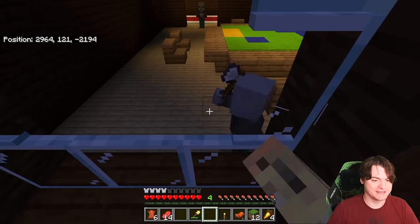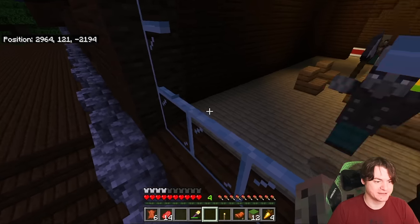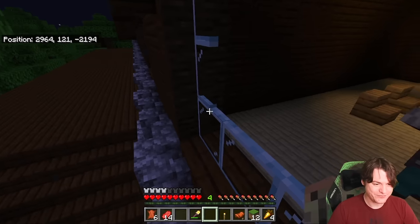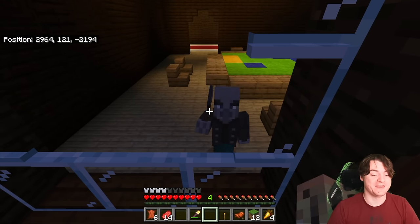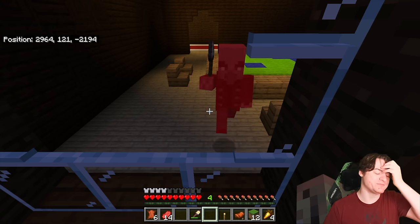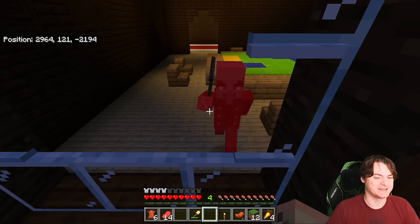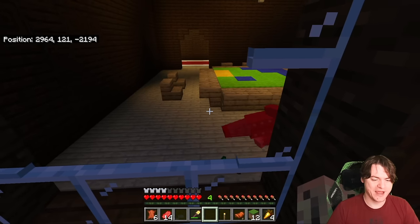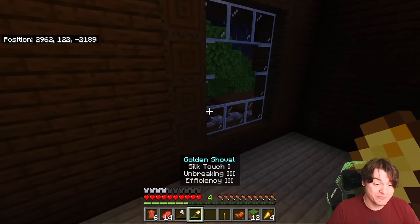Just hang out behind some blocks in such a way that you kill any enemies running at you — controlling an engagement so you can't get hurt is much easier if you're new to the game than making an engagement where you might get hurt. Every single enemy that comes through, do this exact same thing — bring them to a safe point and kill them there. It's a bit of a grind sometimes, but Minecraft is a game that involves some grinds for things that are worthwhile.